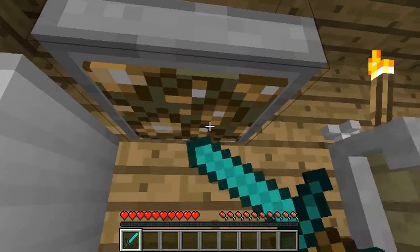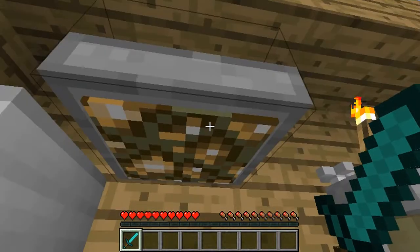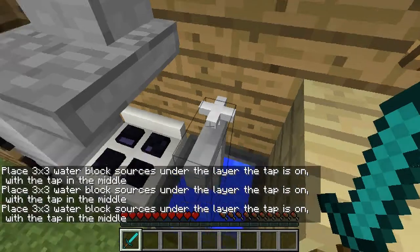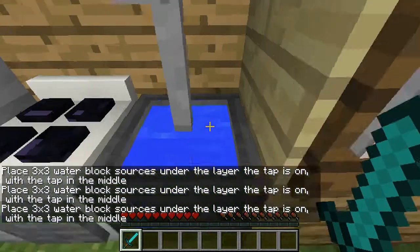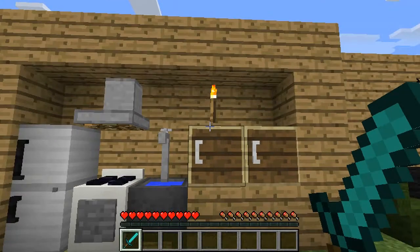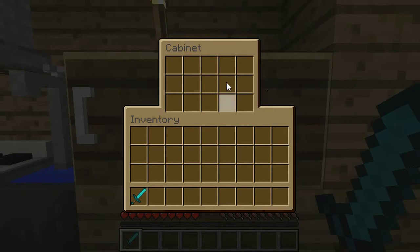And you get this thing that goes on top of the oven - I don't know what it's called. You also get a faucet that runs on a 3x3 water block source under it. I don't know how to demonstrate that, so if you guys could explain it in the comments below, I'd be glad. This will also give you cabinets, which are like a 3x5 storage area where you can put stuff.